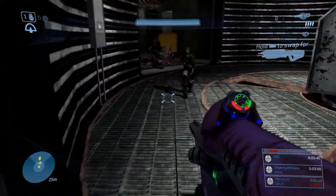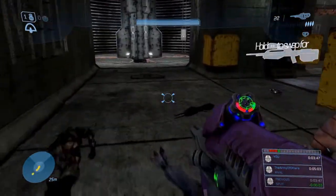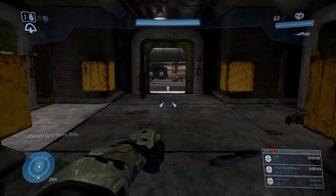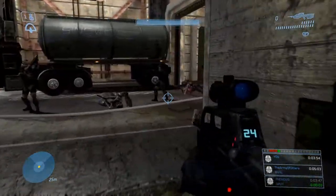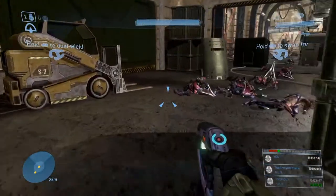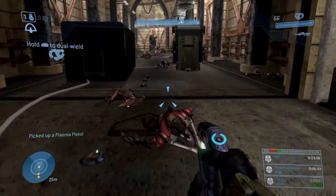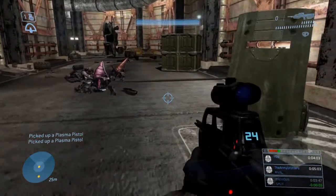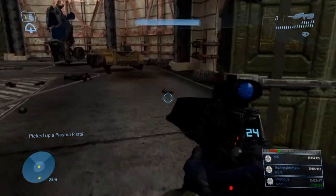That hangar is probably the toughest part of the entire mission, besides maybe the brutes with the jetpack room. The nice thing about the hangar is it's at the beginning of the mission, so if you want to restart the whole mission, you're able to do that. Also, it's very generous with checkpoints, so not too big of a deal if you die.